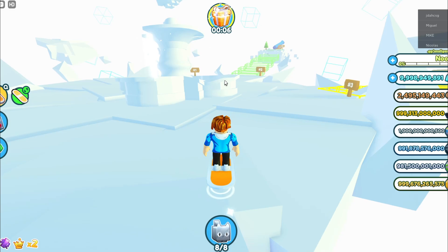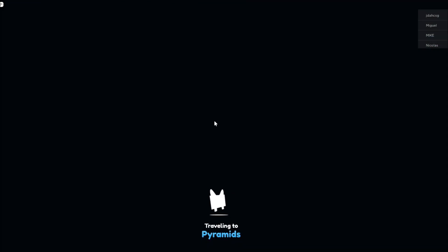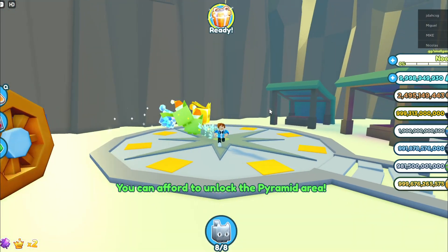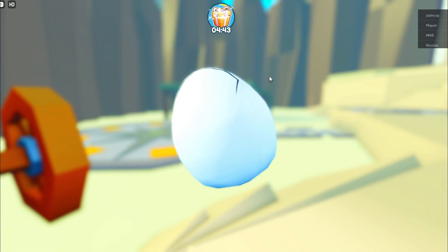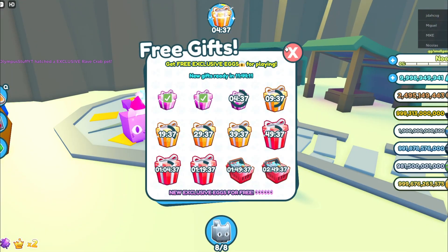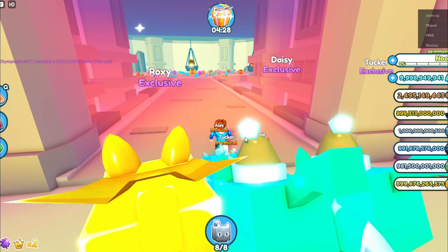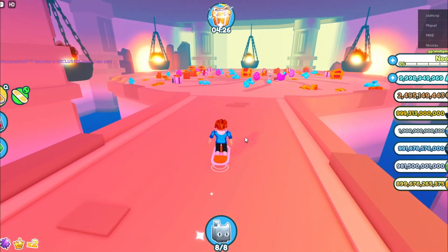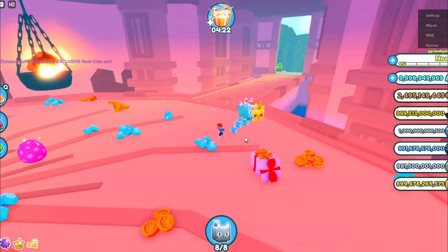Since we're in the void now, it's time to head to the pyramid area. Time to unlock the pyramid area. You can't afford to unlock the pyramid area — here it is. Now it's time to redeem the pet. The first pet we got in the pyramid area is a rave crab — a pretty boring pet. But now it's time to head to the secret place, which will cost 100 million coins. And in the pyramid area, it looks exactly like a pyramid.